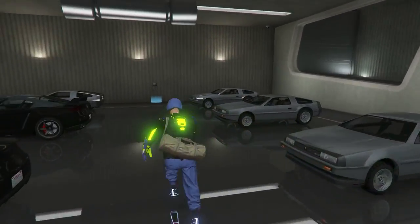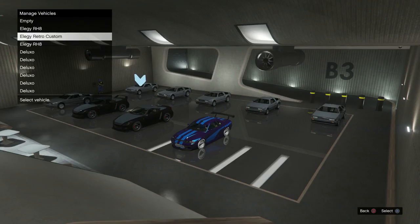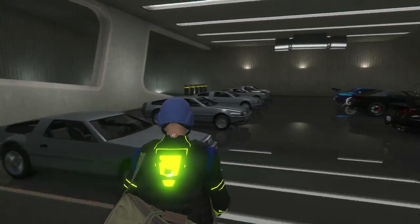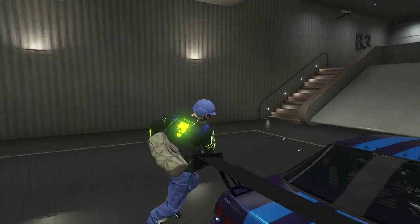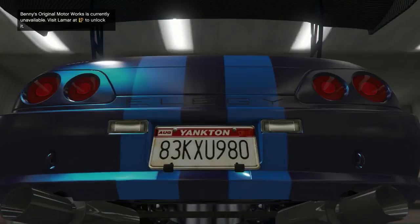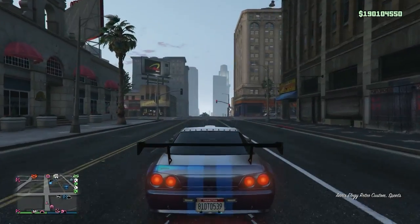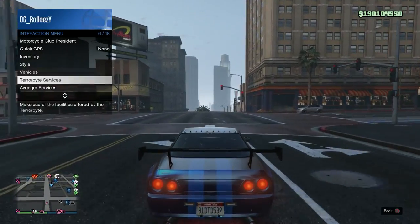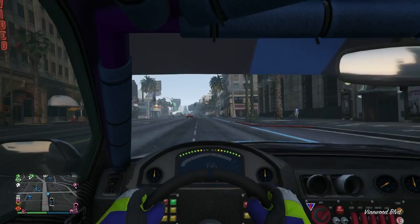If you don't have the blue circle, just grab one of the cars, drive it out, and come back — that seems to help. If you do have the blue circle, grab your Elegy Retro Custom and put it over a slot with an RH8. Grab the Retro and check out the plate before driving out — KXU. Then drive it out and the plate changes, confirming it's a brand new dupe.